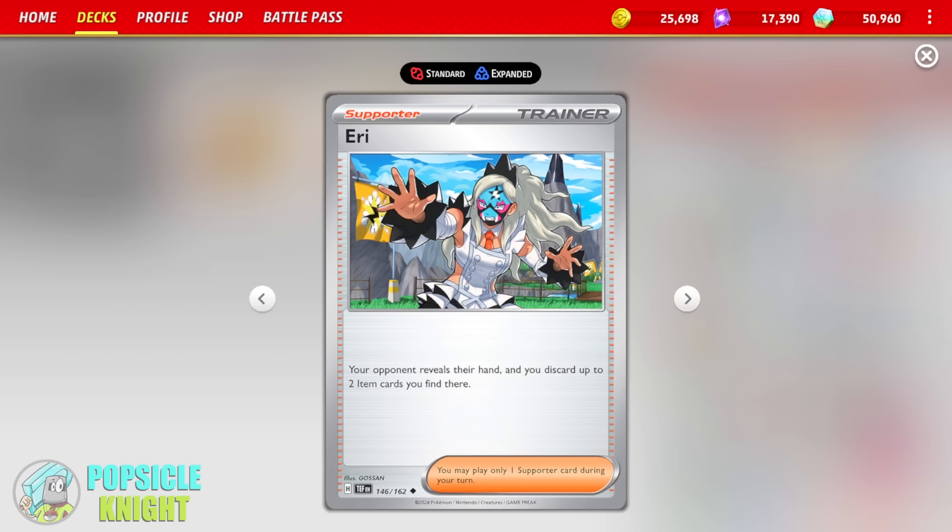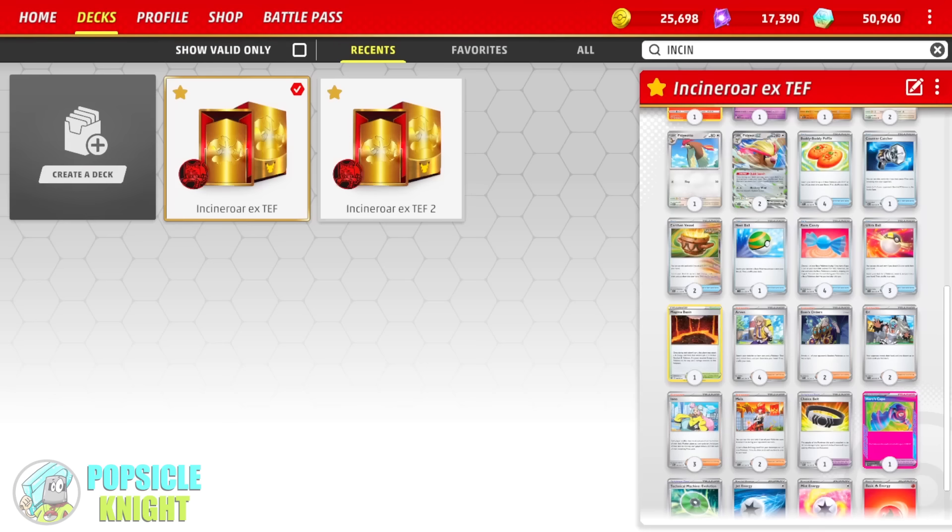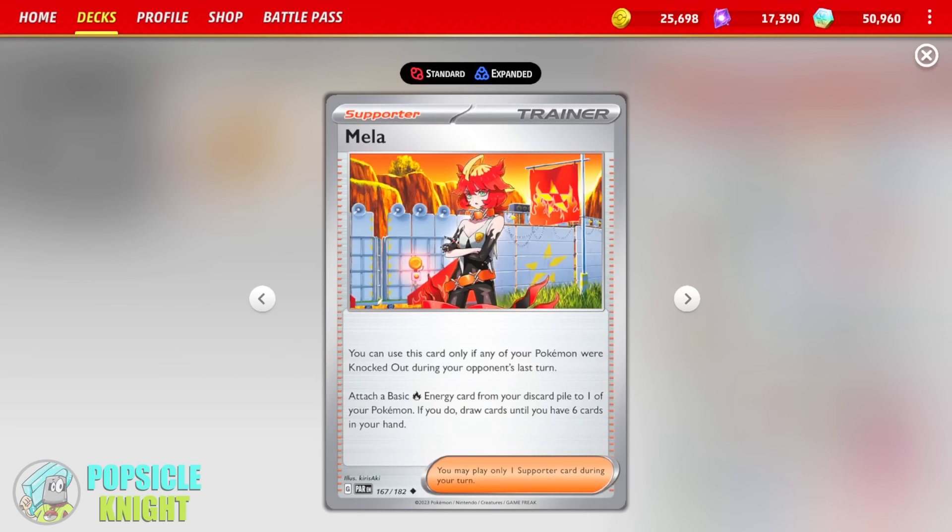It's great disruption if you're going against Stage 2 Pokemon builds — you can disrupt their hand and take away their Rare Candy. However, if they use this against you, then you're pretty much done for. We also have a copy of Mela here. This is really great — you can use this card only if any of your Pokemon were knocked out during your opponent's last turn, and then you can attach a basic fire energy from your discard pile to one of your Pokemon. And if you do, you draw cards until you have six cards in your hand. This is actually a really great draw engine as well as an energy accelerator to your Incineroar.